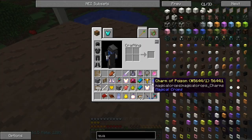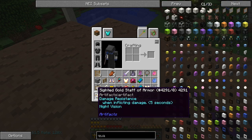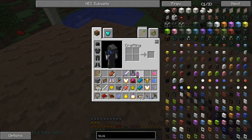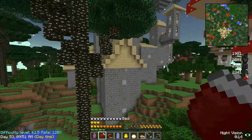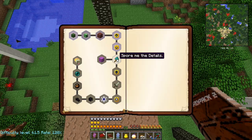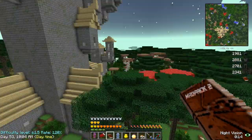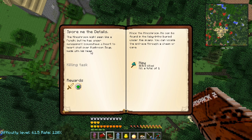And we got the green heart canister - booyah! Let me throw that down. Let me check where our health is at. We are doing good. What is the next quest? Let me fly up. So the next quest - the mushroom might require us to kill one of the mushroom boss guys.